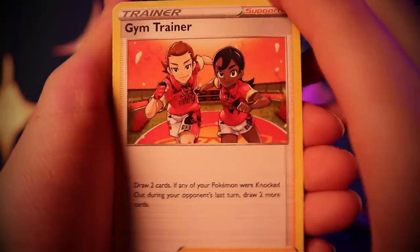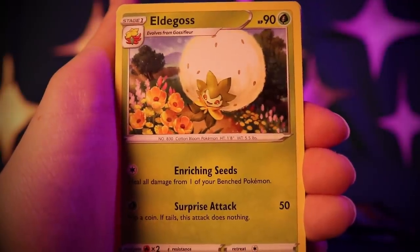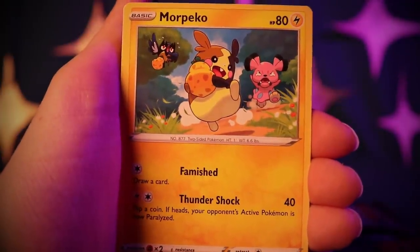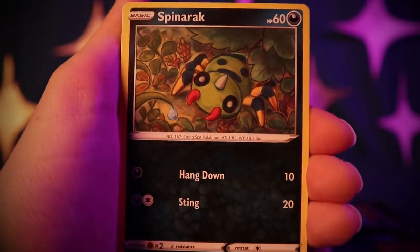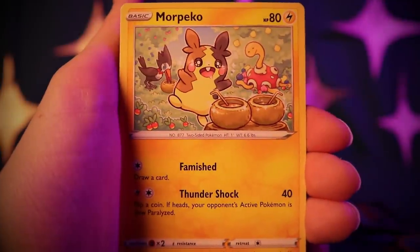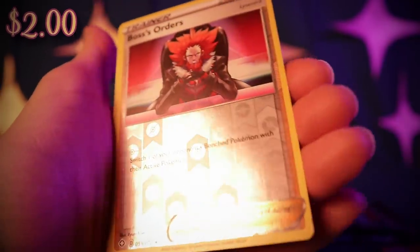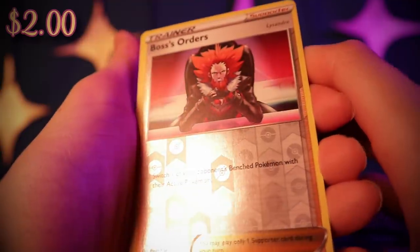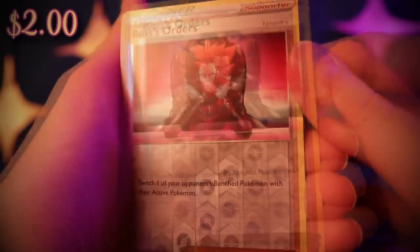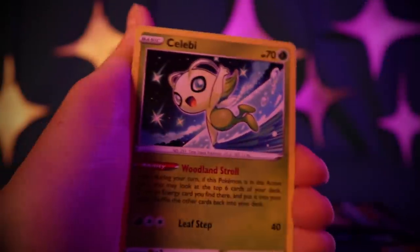Gym Trainer, Luxio, Eldegoss, Rowlet, Morpeko, Spinarak, Horsea, another Morpeko. A Reverse Holo Boss's Orders — which is also rare — switch one of your opponent's benched Pokémon with their active Pokémon. That's cool! And a Celebi Nanu.